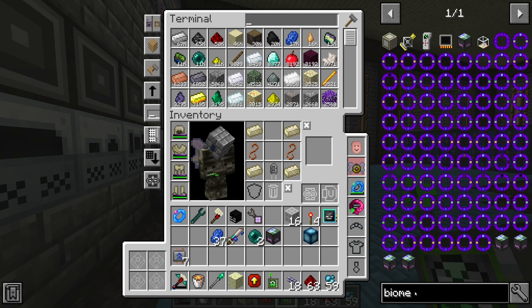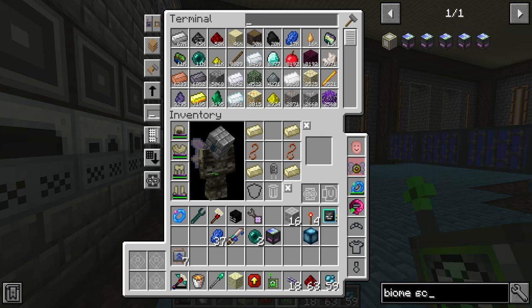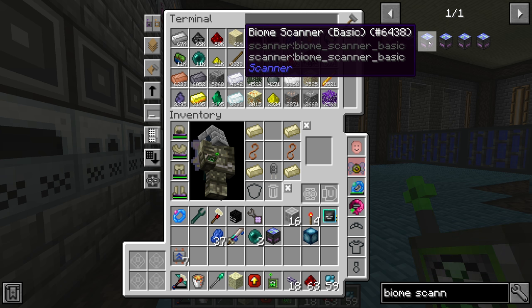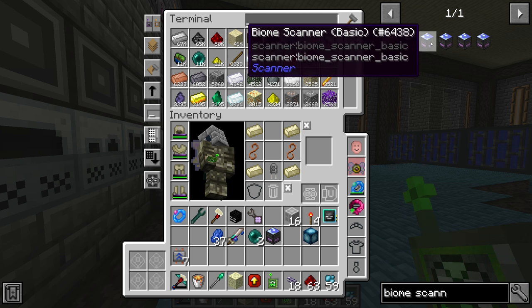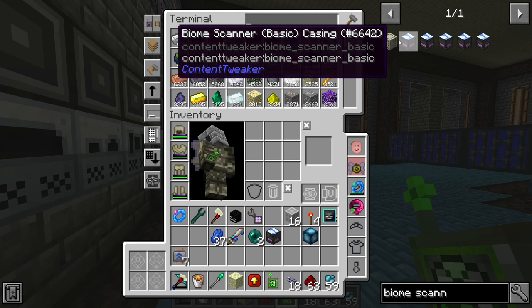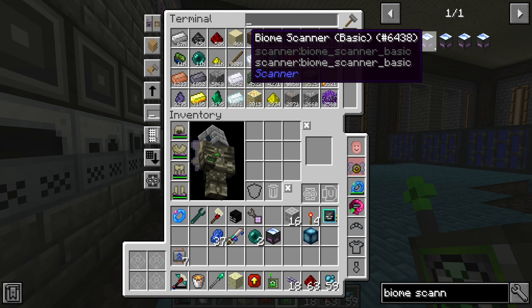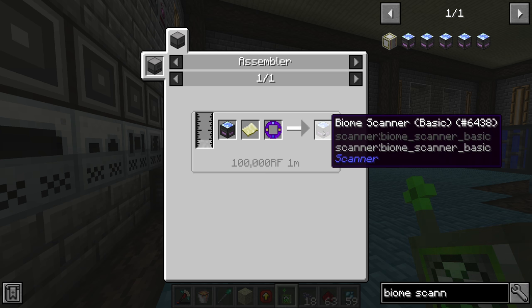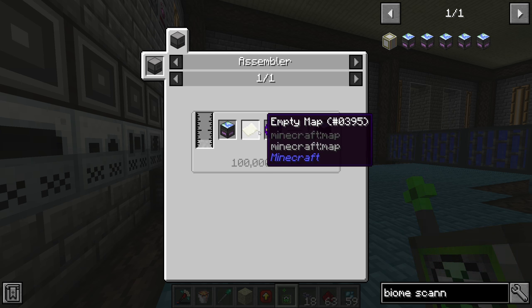There we go — the basic biome scanner is made. To upgrade it to advanced I don't think we really need to, since the whole point of the biome scanner is chunk regeneration scanning. The Nature's Compass makes it less necessary. The pack didn't used to have the Nature's Compass, so at that point the biome scanner was more usable, but at this stage I don't think it's that necessary.